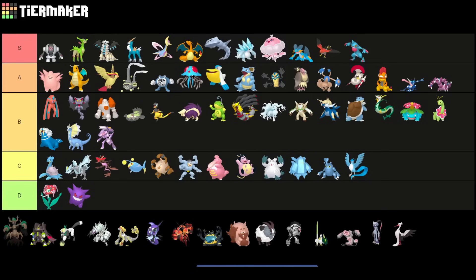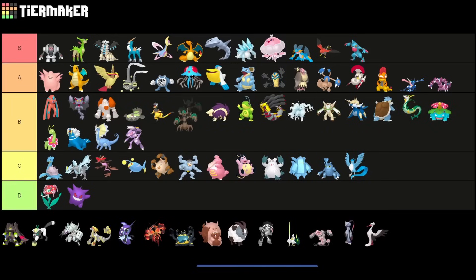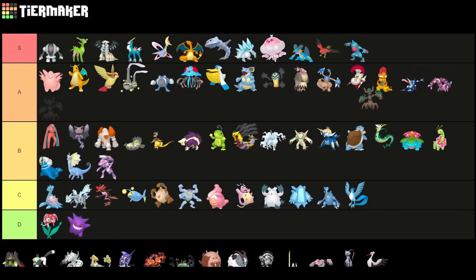Trevenant feels a little bit awkward to play right now, but I still think it has a lot of potential. I kind of have to put it into A tier — it's going to be a great answer against the main Fighting-type Pokemon, as well as Registeel and Cresselia. Just for this reason I have to put it higher, but it's still a little bit awkward to play.